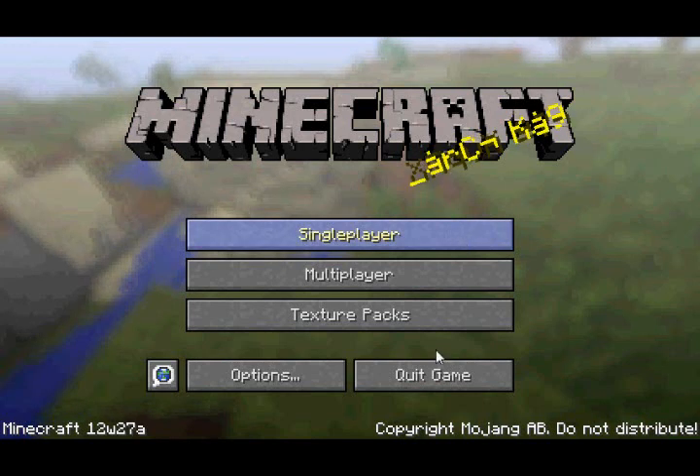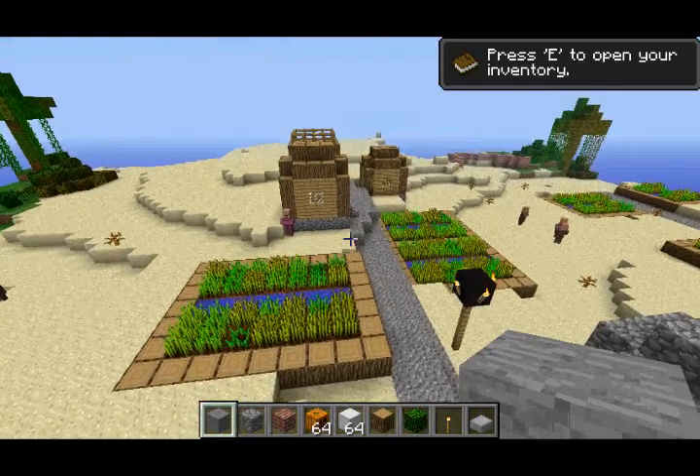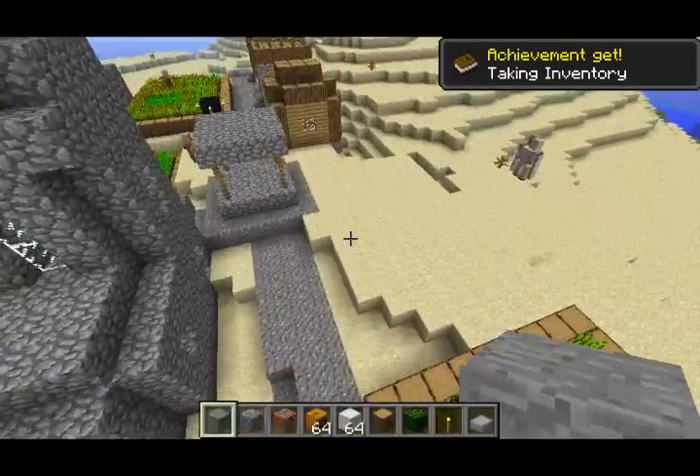Hey guys, it's DrRobotnik64. This is a new features video for Minecraft, and today it's for the newest pre-release snapshot of the game, which is 12w27a. This is the last pre-release snapshot before the preview build of 1.3 in about three weeks, so let's get on to the new features.